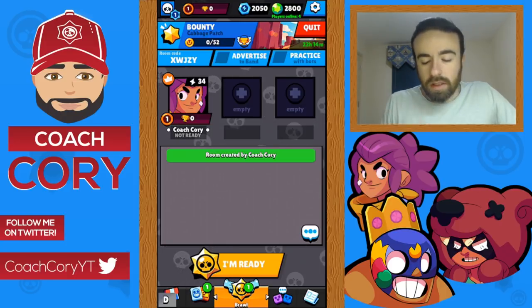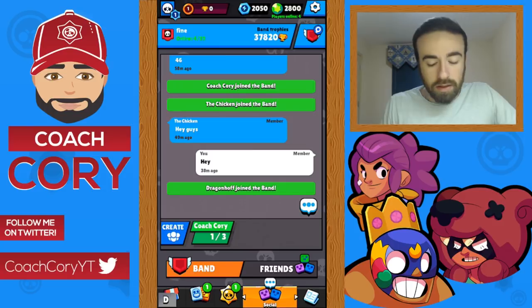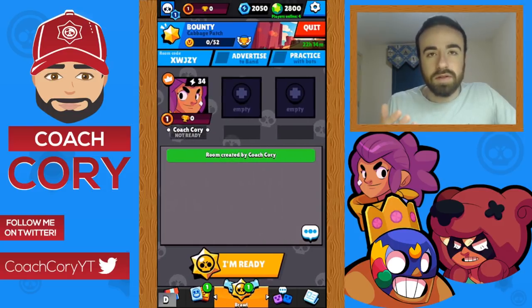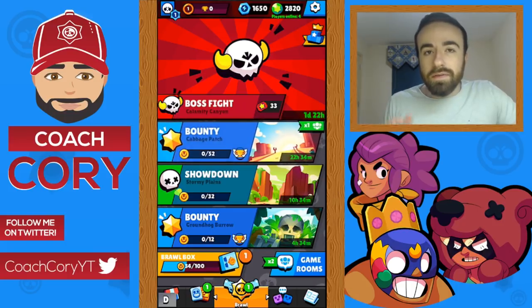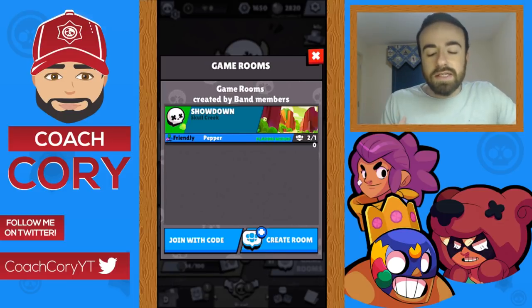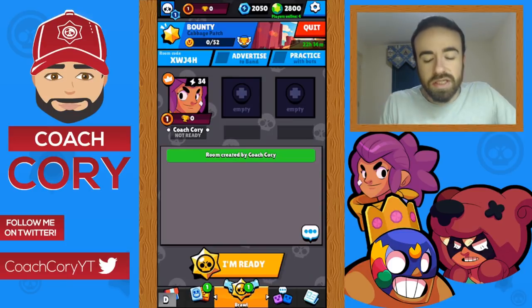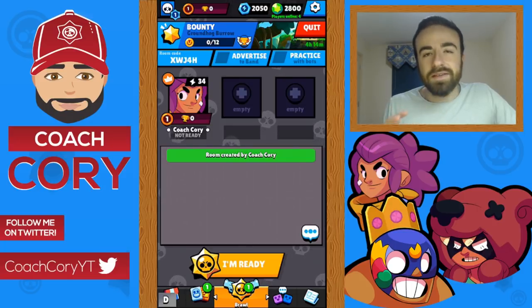Now let's go through the new game rooms. It looks pretty nice — you can advertise to the band and it shows up right in the game room area. There's a button in the bottom right where you can see all available game rooms in your band, so you can easily see what event type band mates are playing, who created the room, and how many people are in it. Switching game types is easy — just press the top left corner to see all available maps. Note you can't create a game room for regular showdown, only for friendly battle showdown.